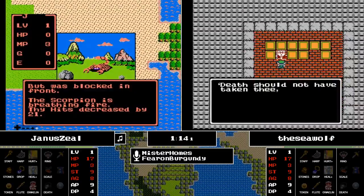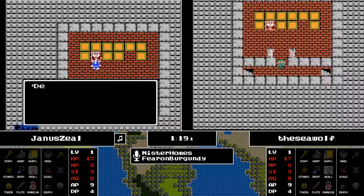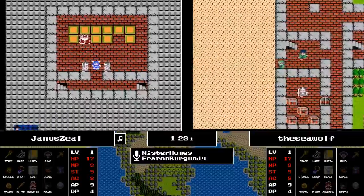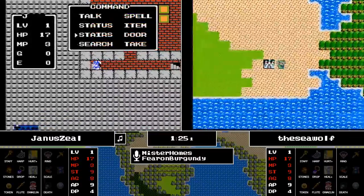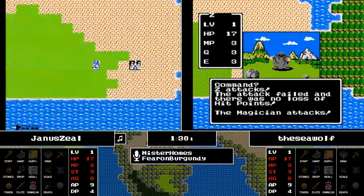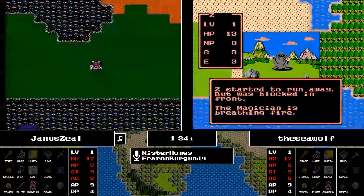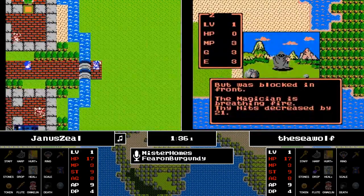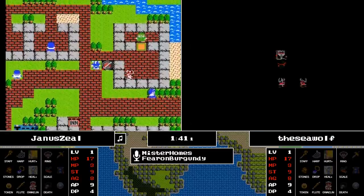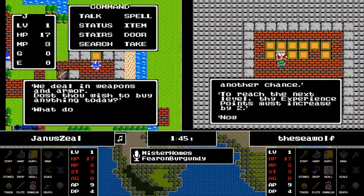Now the Seawolf getting the bad news about the Scorpion as well. With these quick attacks and deaths, it almost feels like the start of a Chaos Seed. One thing people can do if you're getting killed a lot is save — there's a town just west of start. You can save, and then if you die, you can quickly reset and not have to go through all the death animation music.